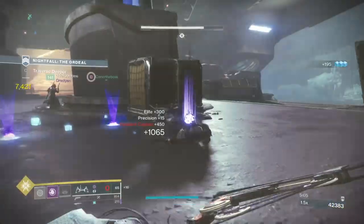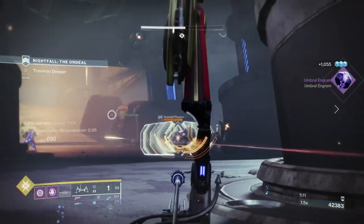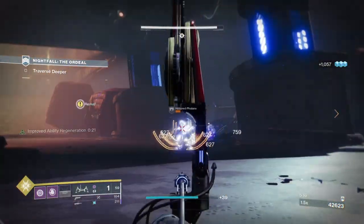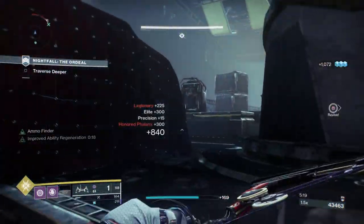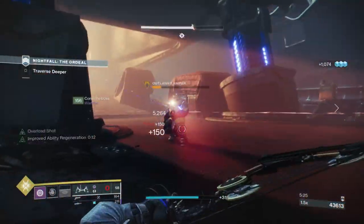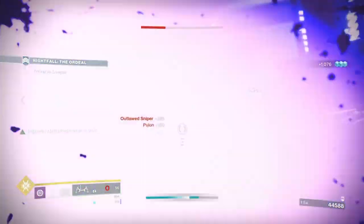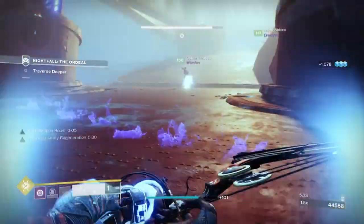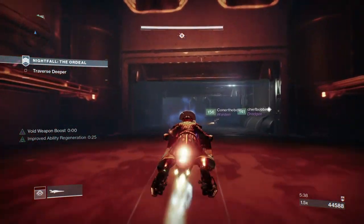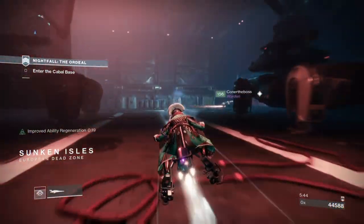On top of the discipline stat, we're also adding the Elemental Ordnance mod, which lets you drop a void well upon grenade kills, giving you improved ability regeneration for 30 seconds. The Elemental Armaments mod will also allow us to produce elemental wells via our void bow kills. Common mods such as Distribution, Invigoration and Bomber will also be present for faster overall ability and grenade regeneration. At this point you'll have enough passive buffs occurring naturally to give you more energy compared to using a singular perk, which is great for freeing up room for weapon choices.